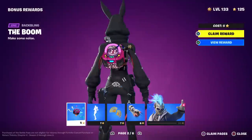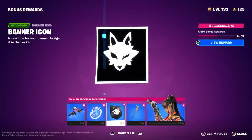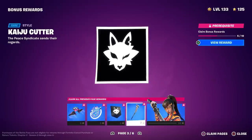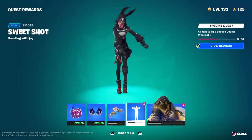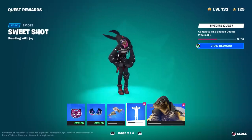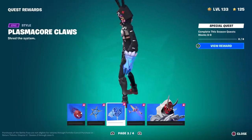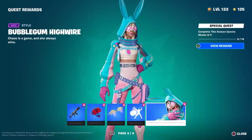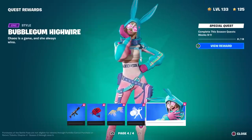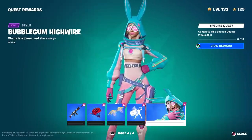Since I couldn't find a wrap or an emote in the main pass, let's check the bonus rewards. Page three has the default glider, and there's what looks like a wolf glider as well — pretty sure that is hers. Her emote is right here: it's called 'Sweet Shot' and it says 'I'm vital, you'll need me for survival, don't make me your rival.' She also has one of her pickaxes on page three as a secondary style, and we don't unlock the best skin style until weeks 9 through 11, which is really dumb.